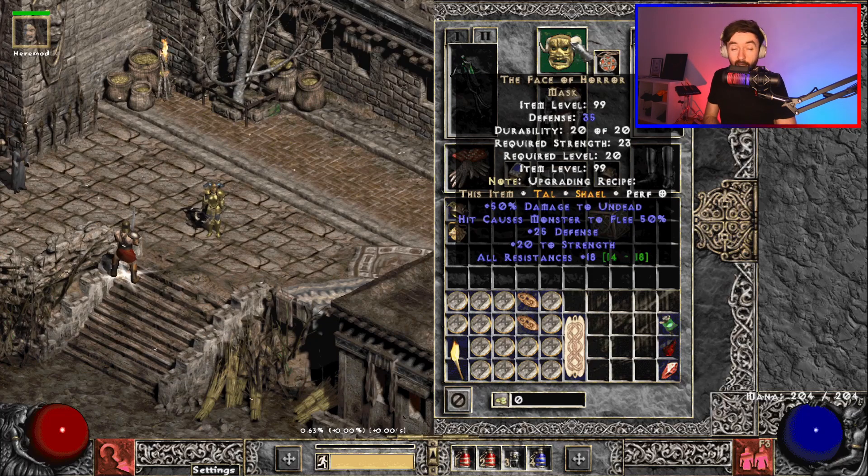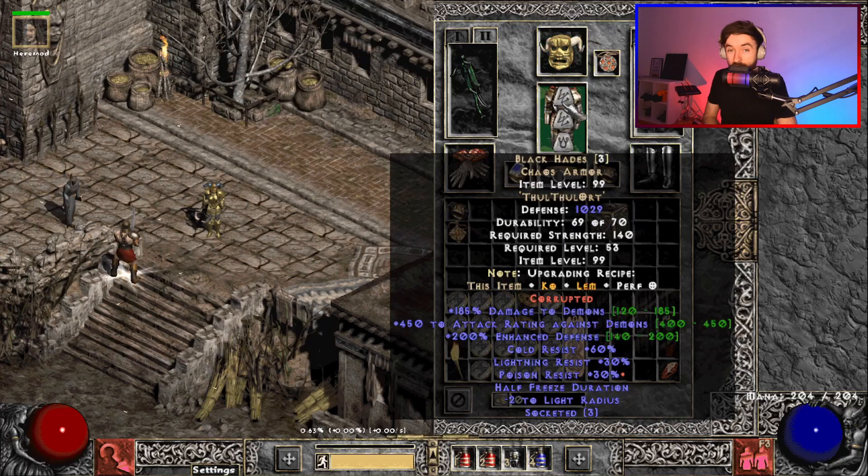For my armor, I'm running Blackhade's armor. The only reason I have this is for damage to demons. Of course, an absolutely more than suitable alternative would be the likes of Lionheart, which is super cheap. Anything that's giving you some extra damage is what you really need, and resistances are welcome too.